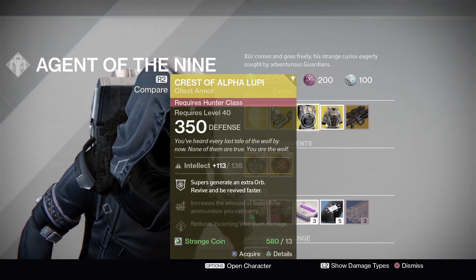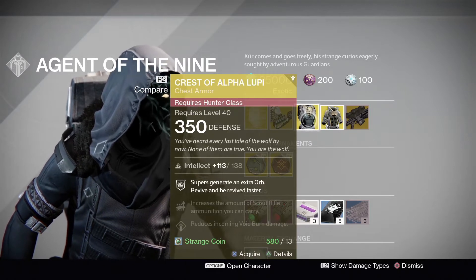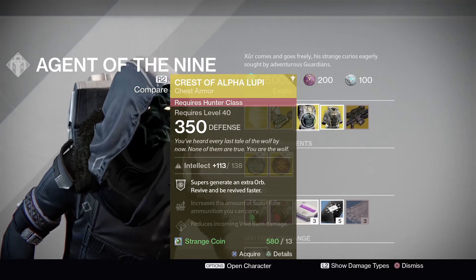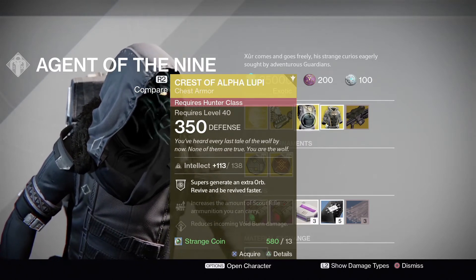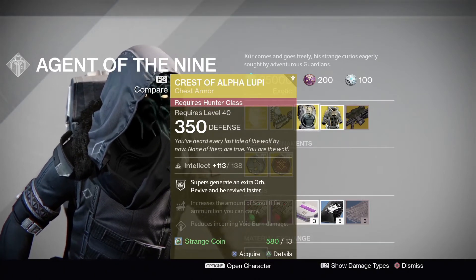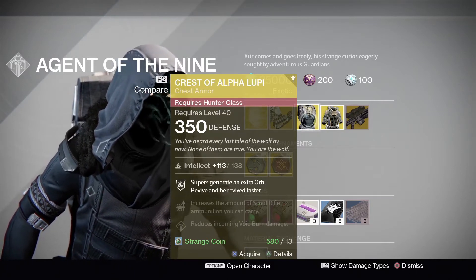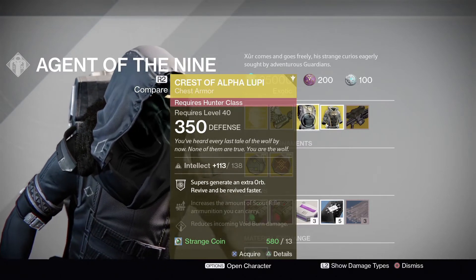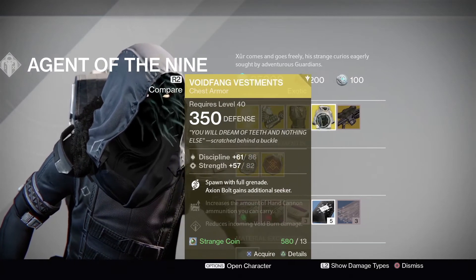Moving along, we have the Crest of Alpha Lupi, which is for the Hunter. This one is rocking purely intellect and it's a higher roll at 138. The Crest of Alpha Lupi generates an extra orb on super, lets you revive and be revived faster, has increased scout rifle ammunition, and reduces incoming void damage. This isn't a bad one if you haven't got it, especially with that high 138 intellect roll.